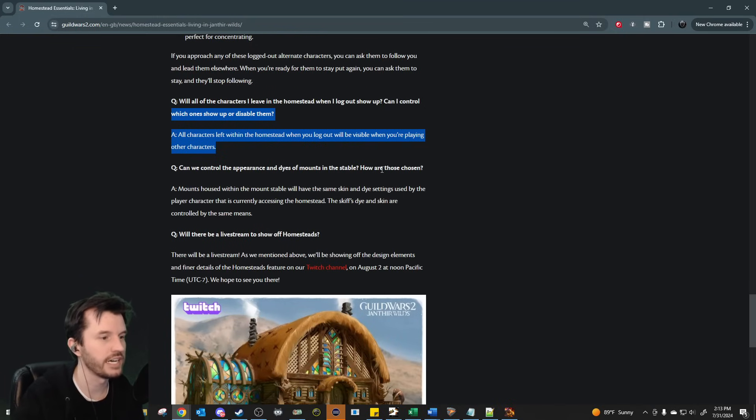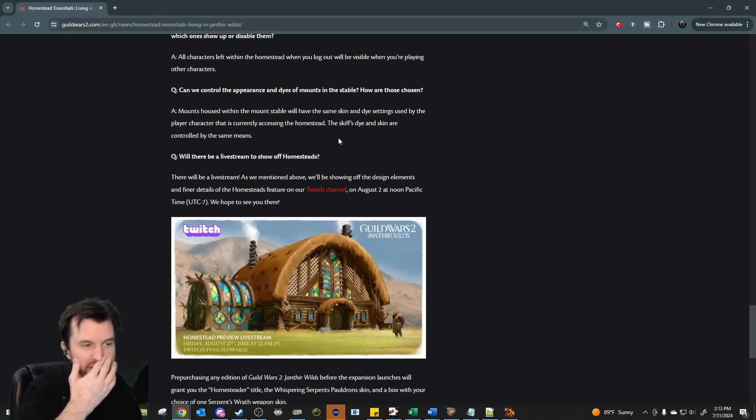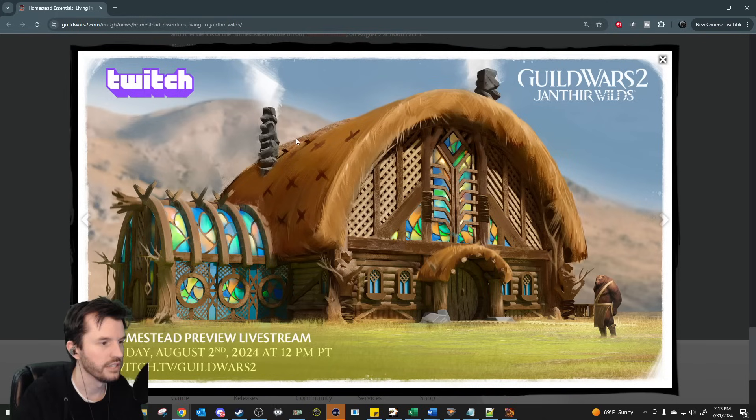Can we control the appearance and dyes of mounts in the stable? Mounts housed in the mount stable will have the same skin and dye settings used by the player character currently accessing the homestead. The skiff dye and skin are controlled by the same means. Mine are going to be plushies and stuff. We'll be showing off design elements and finer details of homesteads on the Guild Wars 2 Twitch channel, August 2nd at noon PT.